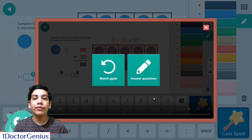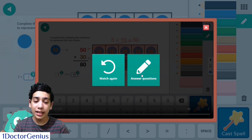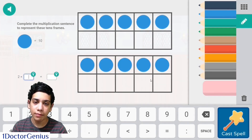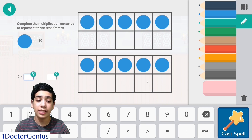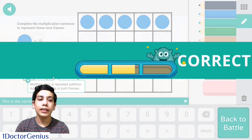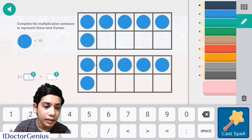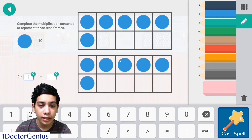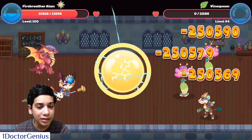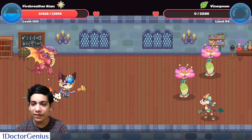We've completed watching the video. If you don't understand what it said, you can click the refresh button, or click 'Answer Spell.' Once you click answer spell, it goes across your screen saying 'video complete.' Now you just need to answer the questions. It will say correct, the bar fills up, and you answer again. We've answered the questions — the bar is filled completely and now we cast an all-out attack. Oh my god, 250,000 damage per person!